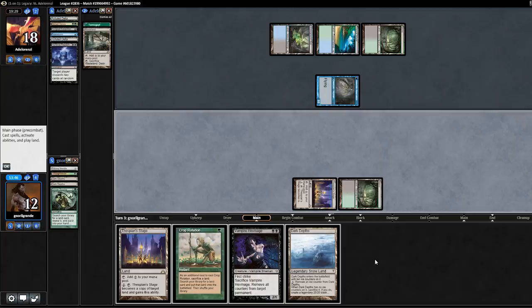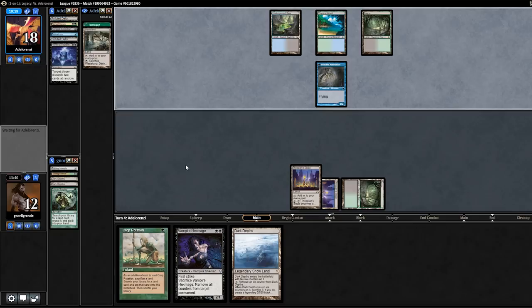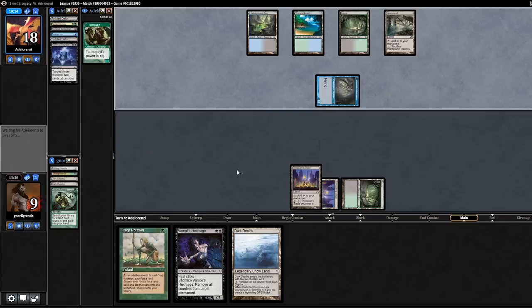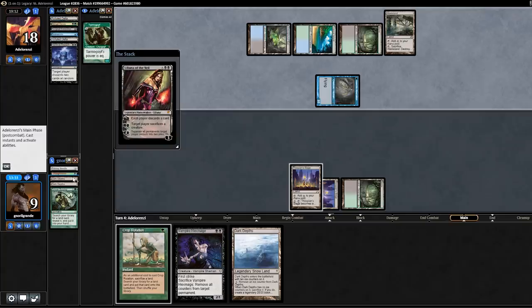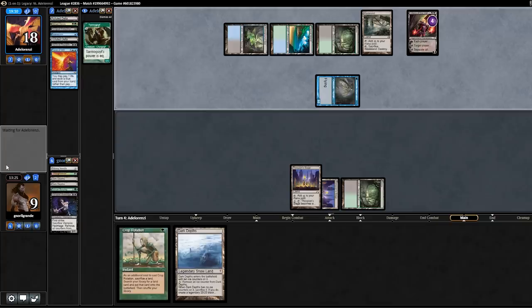We're in a tough spot. We were so close to winning — had only Hullbreacher not discarded both Dark Depths. It almost represents Marit Lage next turn, but they also have Liliana of the Veil. They also have double Wasteland. They went for the Wasteland which will give me a glimpse of hope. Oh no, I cannot copy because my opponent has Liliana. I can Crop Rotation away and get Ghost Quarter. Alternatively — the Liliana of the Veil is keeping things in check.